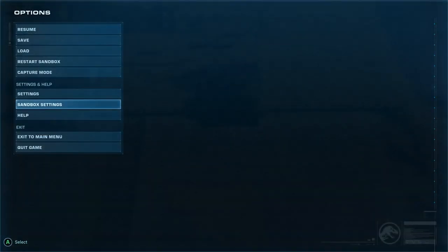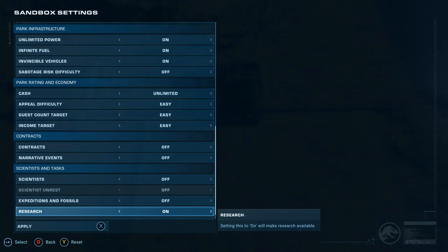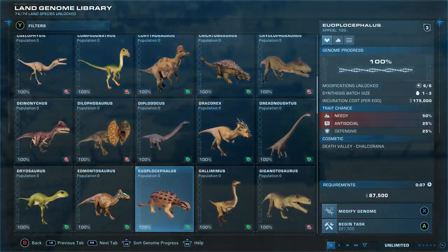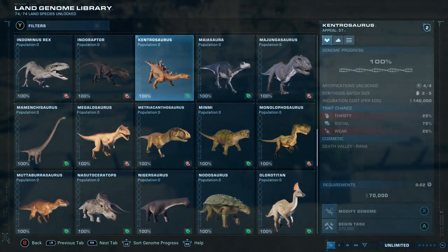The easiest fix — and it is an intended gameplay feature — is to press your Start button or Escape key, go to Sandbox Settings, scroll all the way down to the bottom of the list, find the Research option, turn that off, and apply the setting. That's it. Just turn Research off and then in the hatchery everything is unlocked, whether you've completed the game or not.